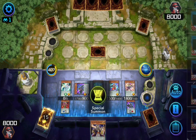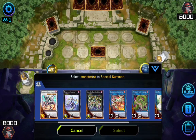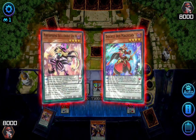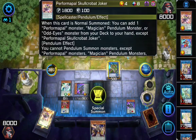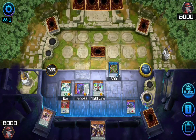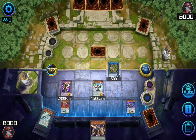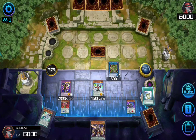Now it's time to Special Summon my Vada Anaganda in the field by sacrificing two of my monsters — my Skullcobat Joker and my Double Iris Magician. Now I'll Special Summon my Starving Venom by sacrificing my Black Fang and my Harmonizing Magician. Now I'll activate my Vada Anaganda's effect by sacrificing two thousand life points, activating Instant Fusion directly from my deck to summon my Night Angle in the field.